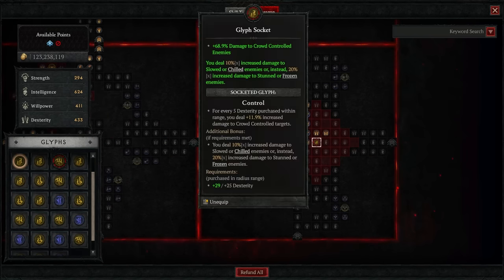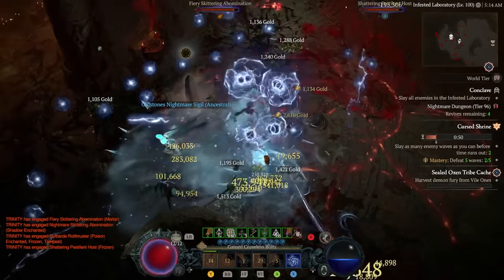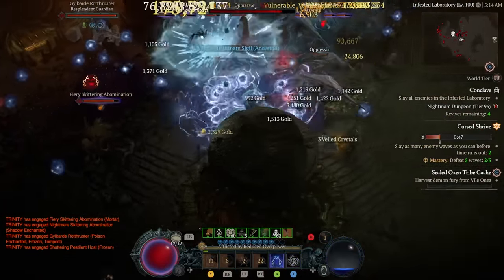For the final paragon board we have Static Surge with the glyph Control, which increases damage to chilled, stunned, or frozen enemies. We're doing all of that crowd controlling, and on top of it we're dealing amplified damage to crowd-controlled enemies. With all these different damage amplifiers across all damage types, that's how we're hitting into the millions. That's going to wrap up the Blue Balls of Death Sorcerer build with the Tal Rasha ring for Diablo 4.